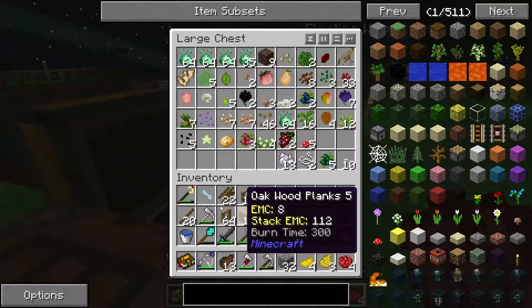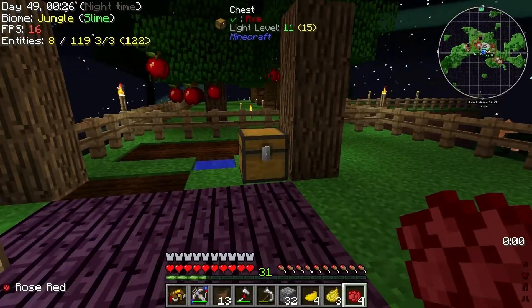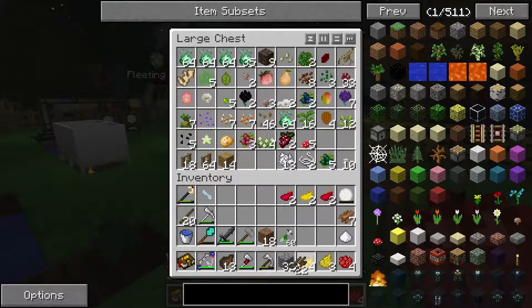We need obsidian for the tanks, so they'll stack together. We are almost two stacks of diamonds now. After making this heart, I guess diamonds aren't going to be much of an issue. Is that tin melted yet? I'm just going to quickly replant my stuff real fast.